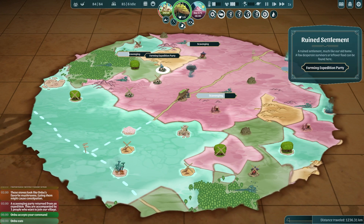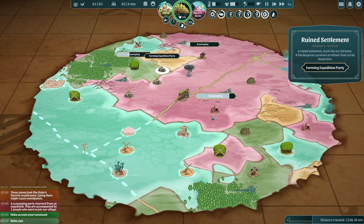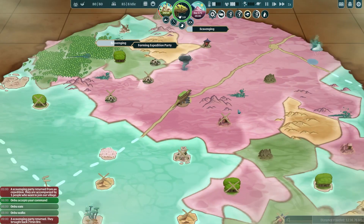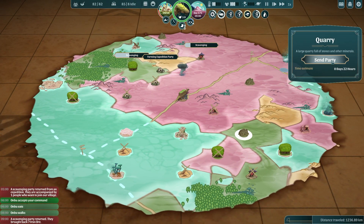We've got another scavenger party ready to go back out. There's a ruined settlement here to go to. These guys are almost back because that mine was really, really close by. Anbu is not eating the tasty-looking stones — is that zero percent hunger? Very, very good. They brought back seven iron from there. Let's send them over to the quarry.